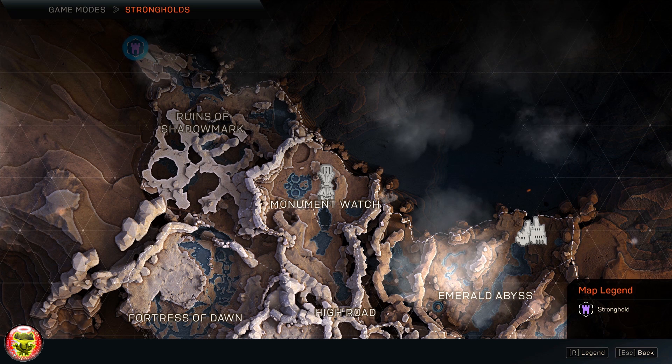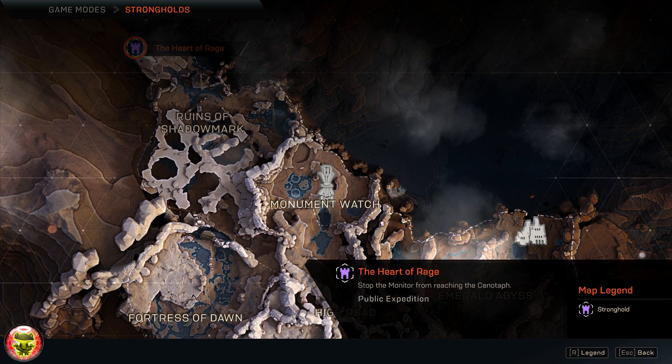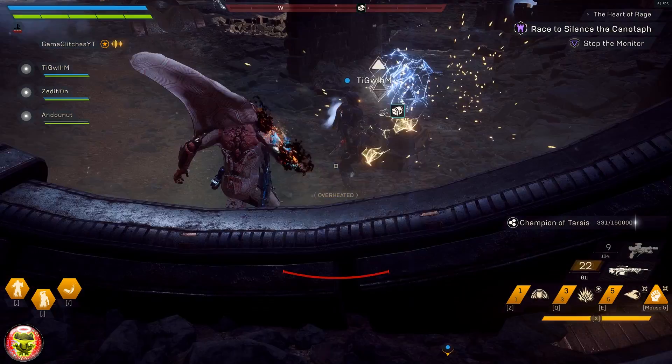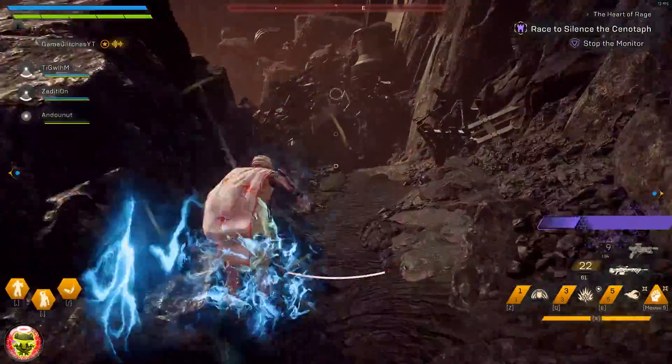For this glitch to work, all you need to do is go to the Heart of Rage — this is basically the final mission — or have somebody who's been there take you. Once you're in the Heart of Rage, you can set the mission to Grandmaster 1, 2, 3, or whatever difficulty you feel is needed.